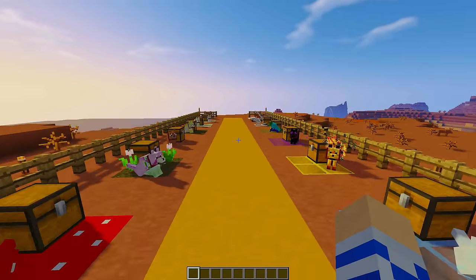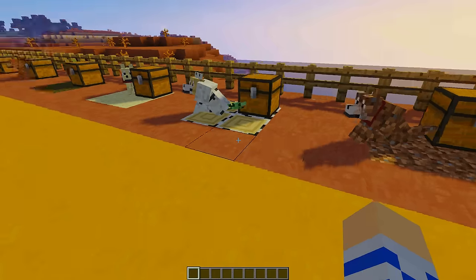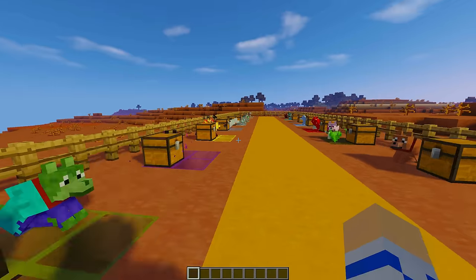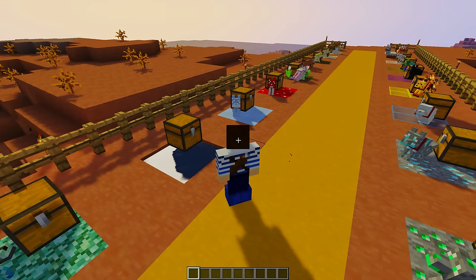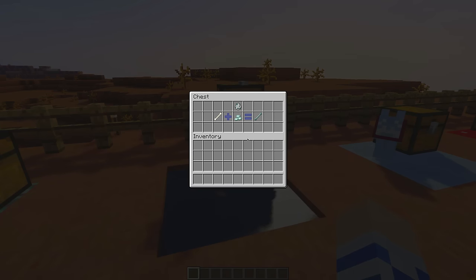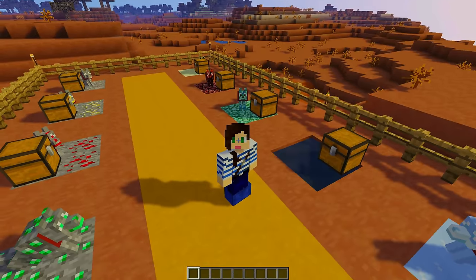The ocean wolf got a little glitched in the ground there, but moving on. The ocean wolf's recipe is prismarine crystals to get the wet bone. You might be wondering how I have prismarine in 1.7.10 — I'm using another mod in the mod pack that gives you 1.8 items like sea temples, rabbits, armor stands, and all the prismarine blocks. The prismarine wolves should be found in deep ocean, but because there aren't sea temples in vanilla 1.7.10 there might need to be a crafting recipe for their spawn egg.